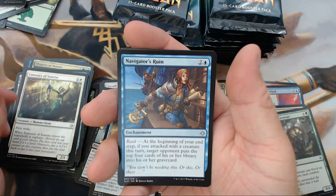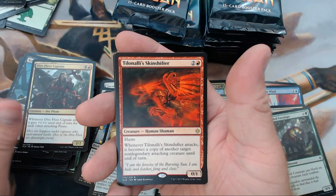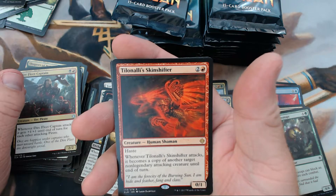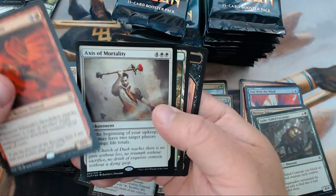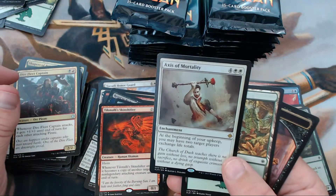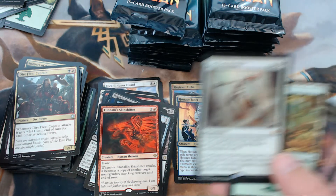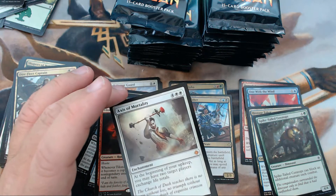All right, we have Navigator's Ruin, Ruthless Knave, Dire Fleet Captain, and our rare is Tishana — Tishana, Voice of Thunder. And we got a foil mythic — EDH here we come! A foil Axis of Mortality. First mythic of the box — I just noticed we haven't got any mythics until now.